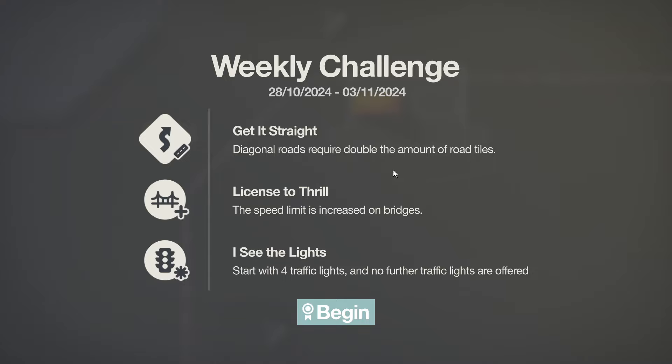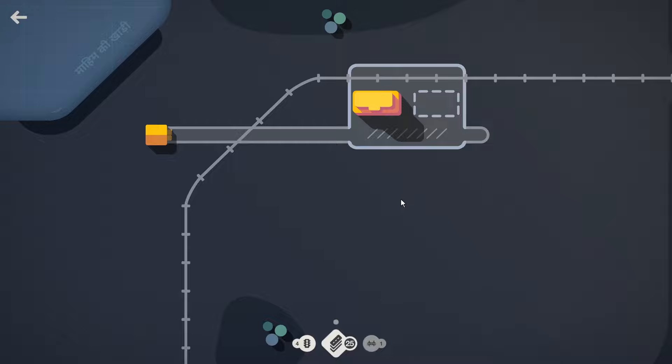Diagonal roads require double the amount of road tiles. Speed limit is increased on bridges — on a map that I don't think has any bridges. Start with four traffic lights and no further traffic lights are offered. Oh no. What do we do?